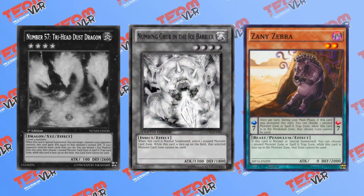Zany Zebra is a pendulum monster that has had a lot of potential ever since it released in Raiders of Shadow. Both its pendulum and monster effects are as follows: choose an unoccupied zone, and it cannot be used while this card is face up on the field, either as a spell or a monster. Zany Zebra also happens to be a scale 7, making it very compatible with a lot of pendulum decks. After that pendulum nerf, this is exactly what the mechanic needs as a whole and will probably see some play.